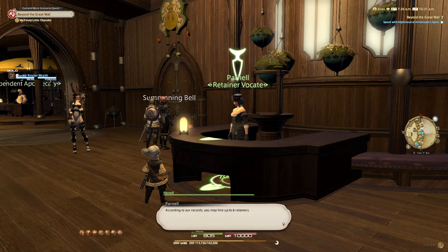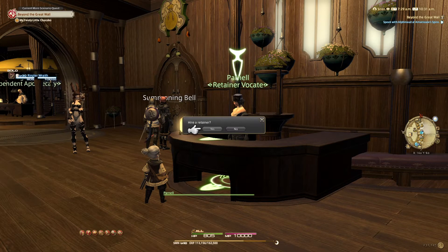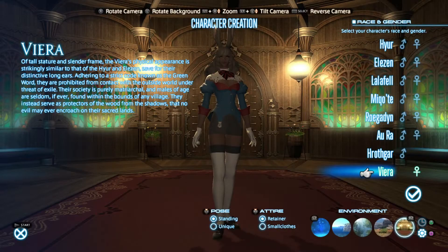Once you click on hire a retainer, it'll tell you how many you can hire and how many you've got. Then it will take you to confirm that you want to hire a retainer - you obviously click yes - and then it will take you to the character creation screen. You've all been in here before, it works exactly the same. You set up your retainer however you would like them to look. You can also use a saved template to speed up the process.